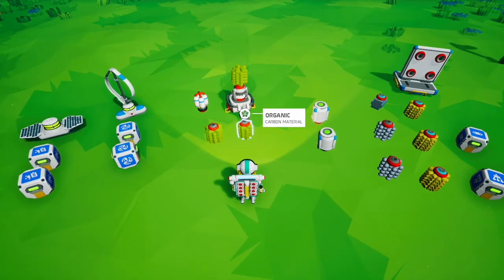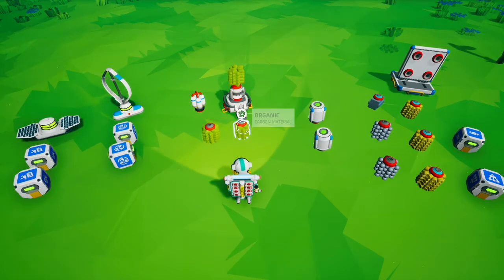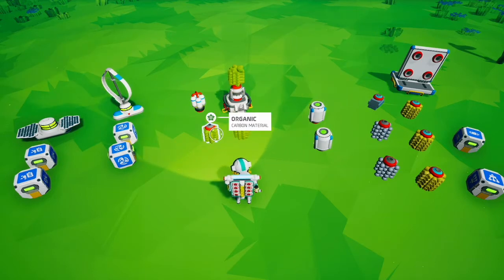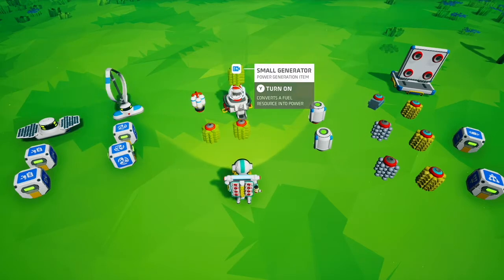To start off you're going to need an initial source of power when building your soil centrifuge or printing your platform. That means a small generator with some extra organic — it's going to take more than one organic to print all that stuff, so take a little extra along with you. I also like to take the inhibitor mod so I can collect organic from the planet I'm landing on without deforming the terrain.